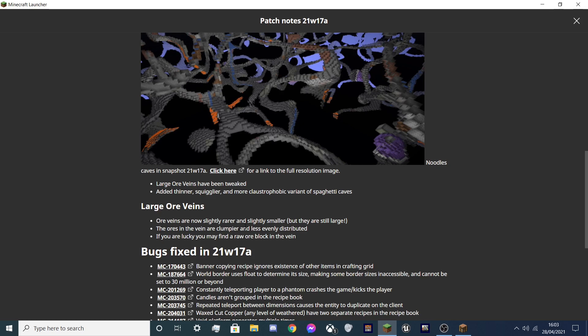Ore veins are now slightly rarer and slightly smaller — still large — and ore in veins is now clumpier and less evenly distributed. If you're lucky, you might actually find a full ore block formed, which is essentially 9 of the ore bits.